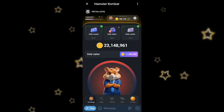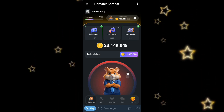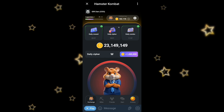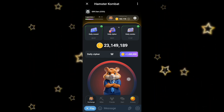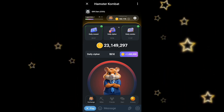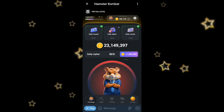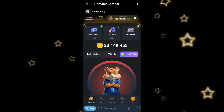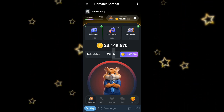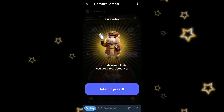Alright guys, it's time for us to get our daily cipher for today. The first thing we are going to do is tap dot and then double dash — that's how we get the first letter W. The second word is four dots, which gives us H. The next letter is A: just tap one dot, one dash. Then dot-dash-dot-dot gets us L, and the last letter is E.